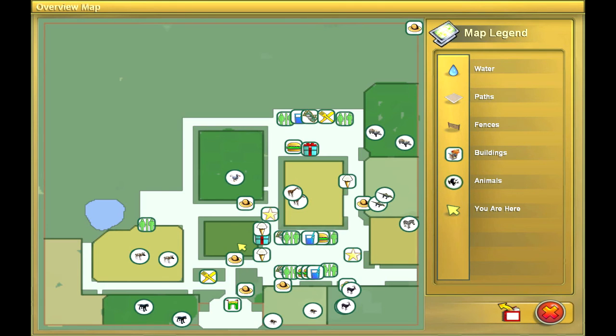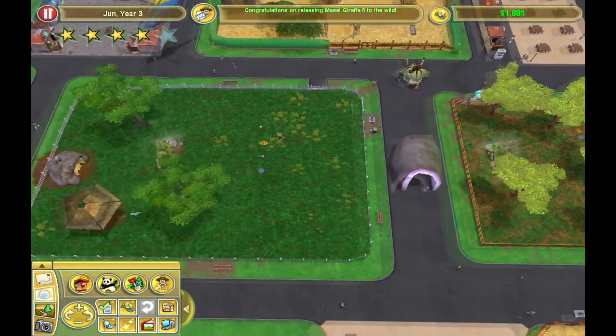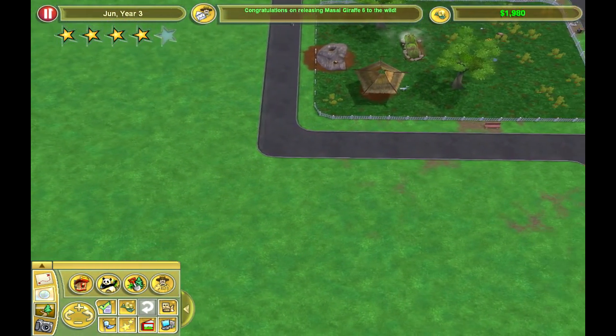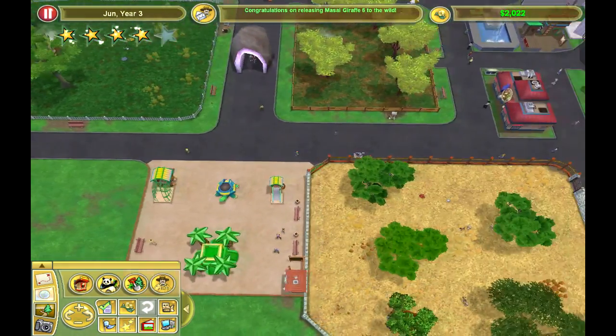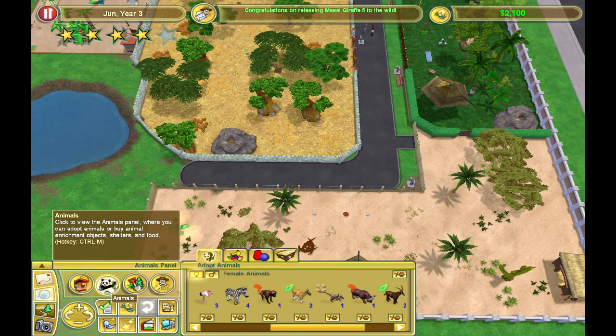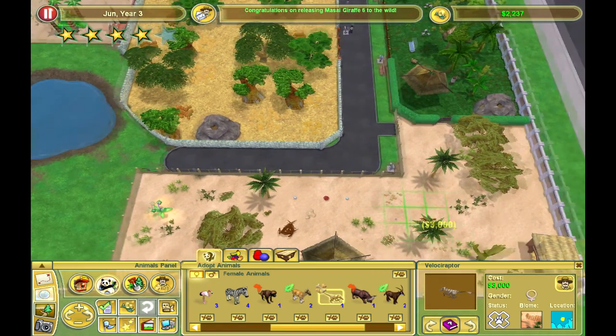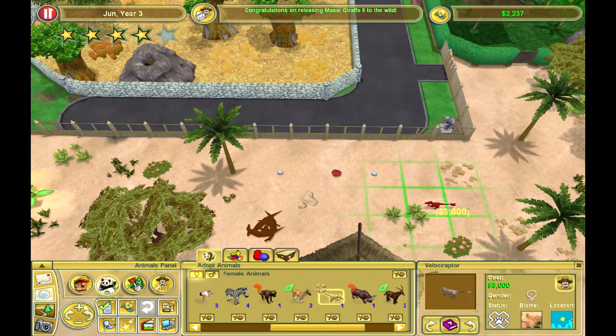We're going to continue on around and the path is going to meet up. This is episode twelve or thirteen — thirteen, and we've gotten so much, which is pretty awesome. The flossraptors — we should be able to get our first one in a second. We'll get the female one in. It's 23,000; like I said it's not that much and it won't take long to get back up to 3,000 again.